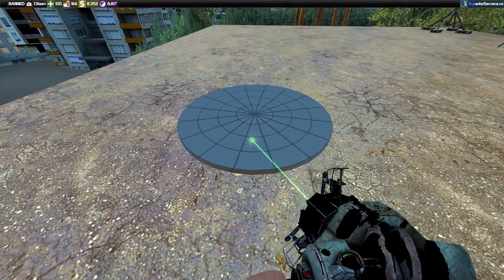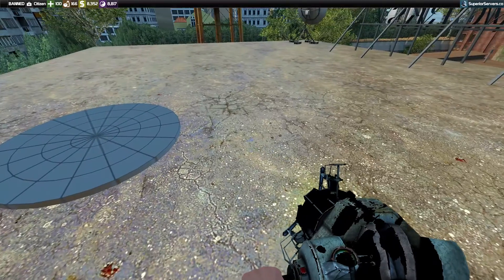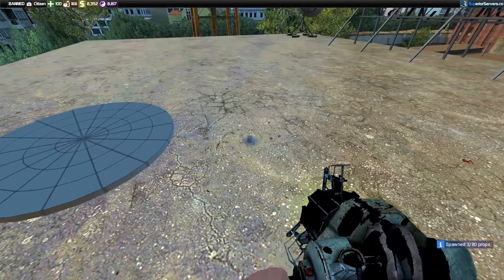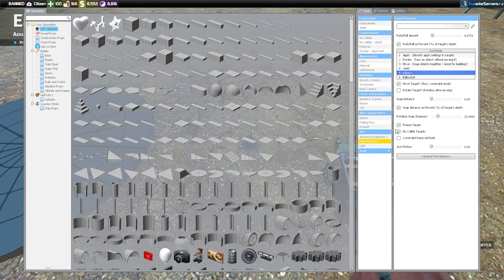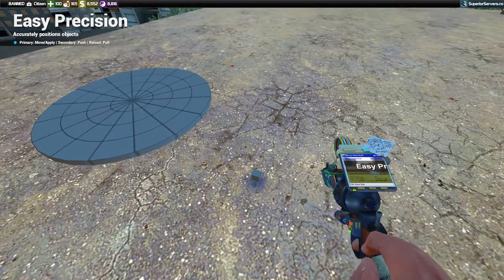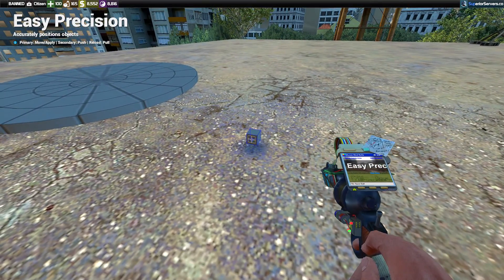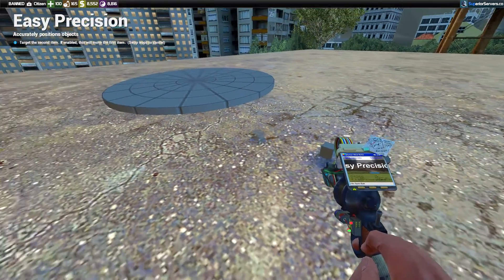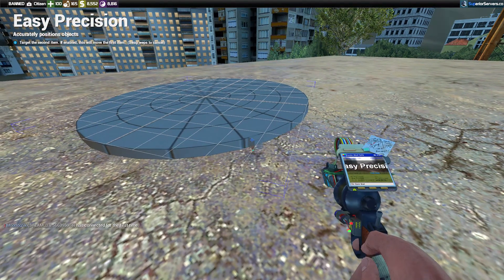It won't spin forever — it'll eventually stop, and even if you punch it it will not spin forever. So we're going to freeze it. This external prop is what pretty much creates the spin itself. We're going to take our axis tool again, spawn the small square, make sure it's still set to axis, and shoot in the middle of the square — it doesn't matter which side. Then place it on the side of the plate — it doesn't matter which side either.